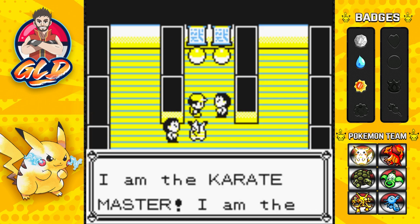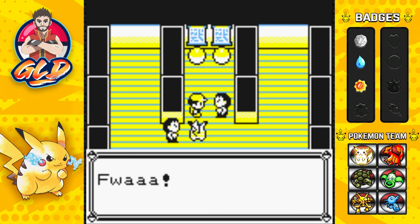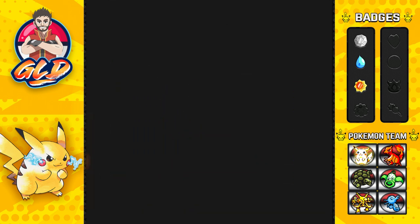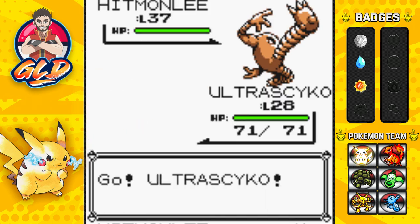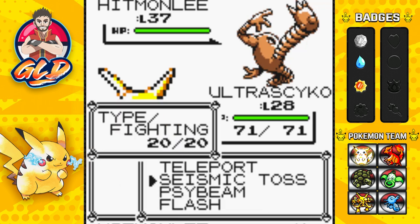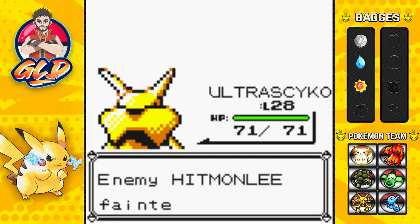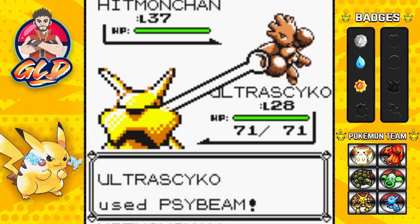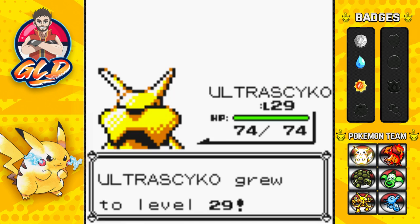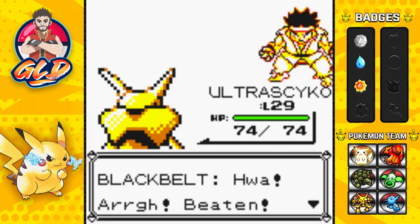The Karate Master steps forward: 'I am the leader here, you wish to challenge us, expect no mercy!' Maximum effort — we go with Ultra Psycho. He sends out Hitmonlee at level 37 — Psybeam for the win, Hitmonlee defeated immediately! Then Hitmonchan comes out — Psybeam again, and Hitmonchan is also defeated. Ultra Psycho hits level 29 and the Karate Master is beaten.